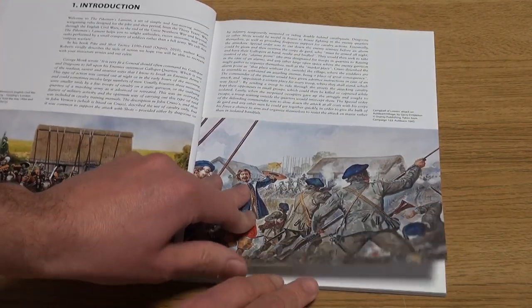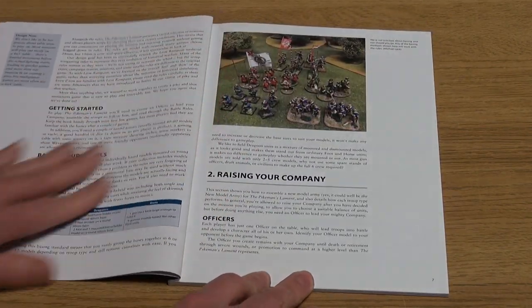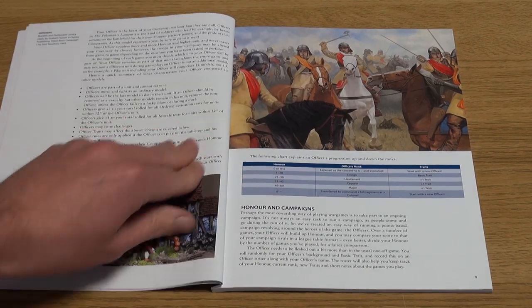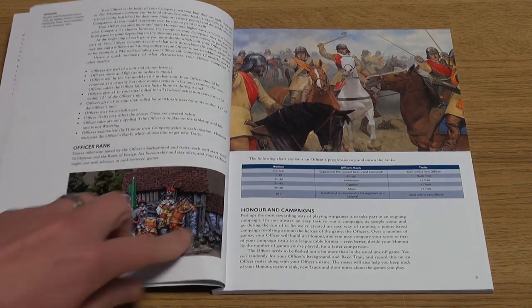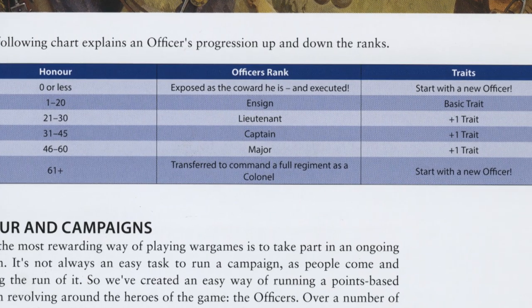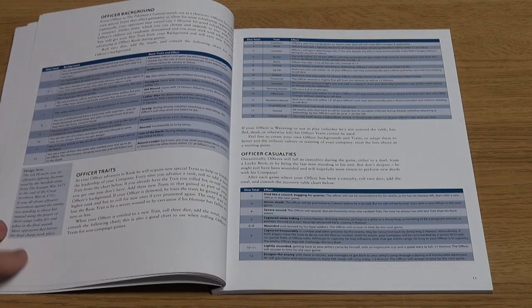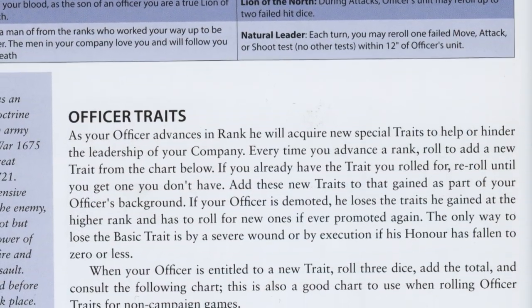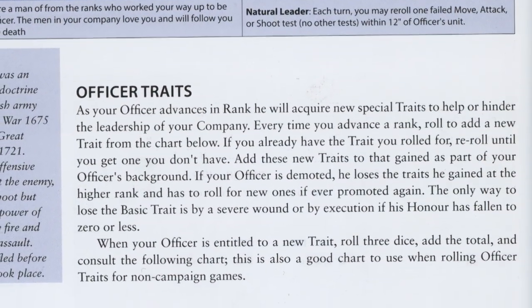At the core of the game is the creation of a leader for your company — the officer — who represents the player on the tabletop. There are a number of traits and abilities that can be picked from charts, but the rules encourage the player to roll these up randomly at the beginning of the game. Officers all have a number of attributes that they share, and their abilities are further enhanced by traits and officer background.